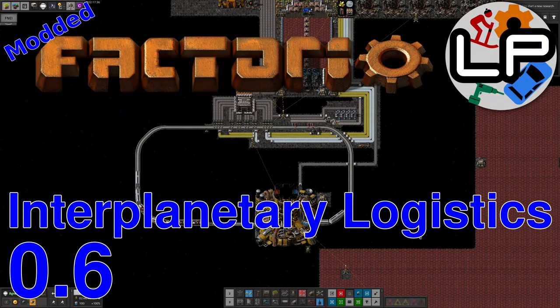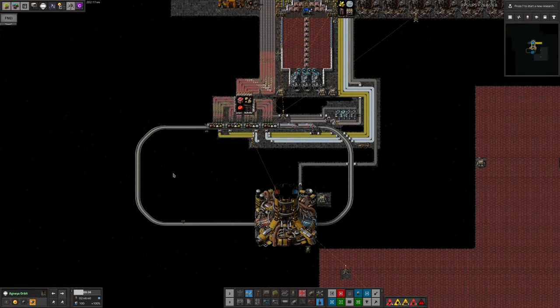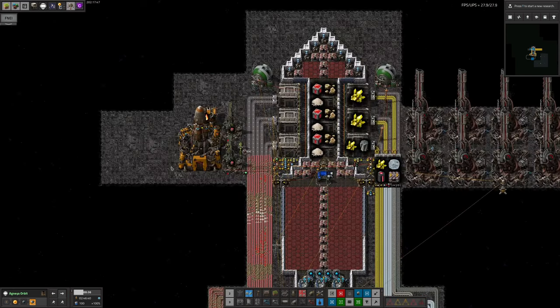Hello and welcome to LaurencePlays. Last year I made a video talking about interplanetary logistics — ways of moving materials between planets in Factorio Space Exploration 0.5. Since then, version 0.6 has been released, and it's changed things up significantly by adding space elevators.